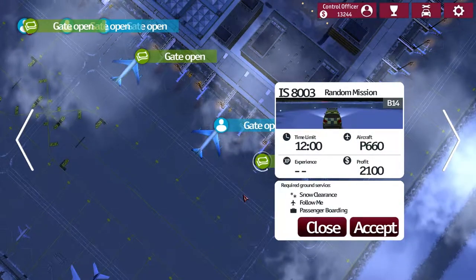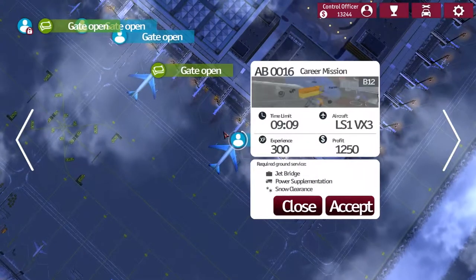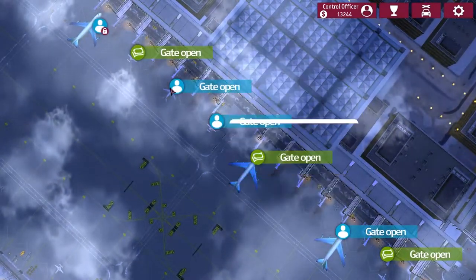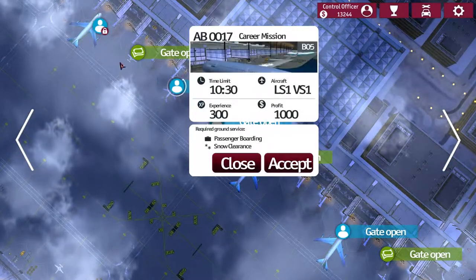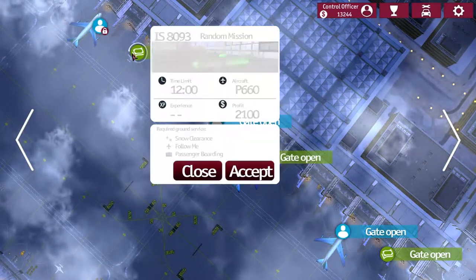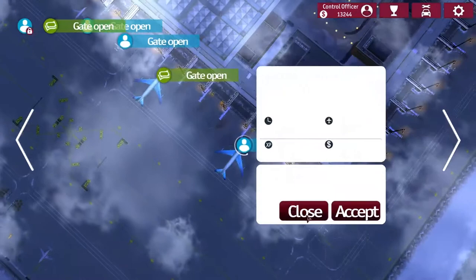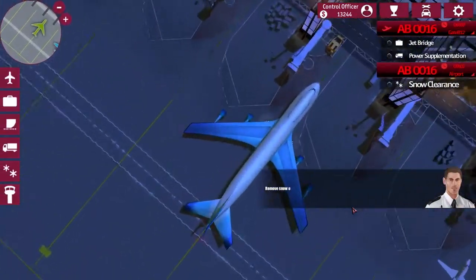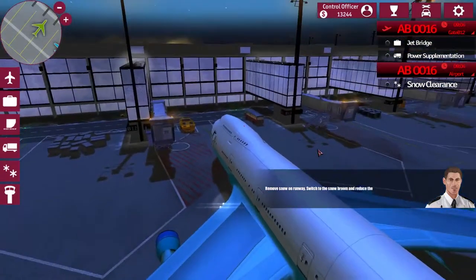We got some money here. Snow clearance there as well, and some more snow clearance stuff. We just got a lot of snow clearance. Let's do this guy here — it's a big plane. I like doing the big planes. They're fun.